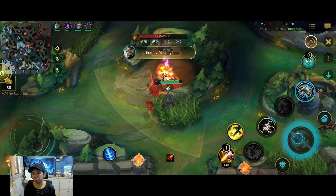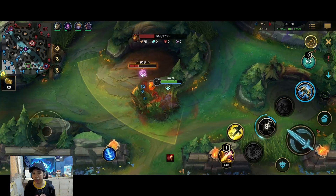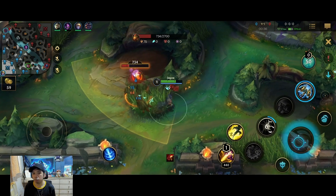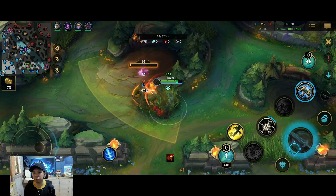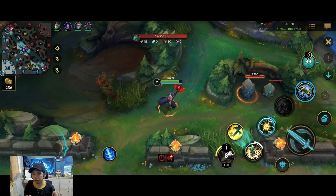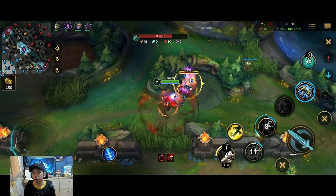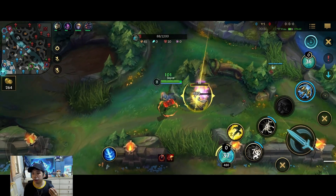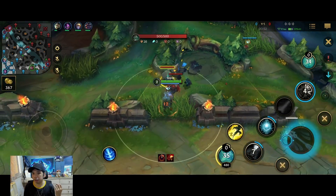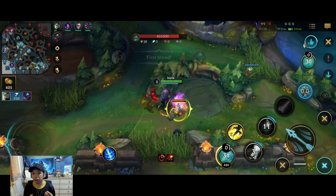When clearing as Jayce, you always want to maximize the hammer form rather than using the ranged form, because the hammer form not only makes you a bit tankier, it also gives attack speed which makes your clears faster. You would only want to use the ranged form when you want to use the skills. Usually what you want to do is cannon form first, then third, then second, and then switch to your hammer form for the rest of the clear.